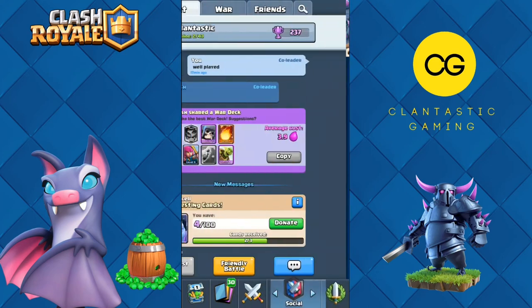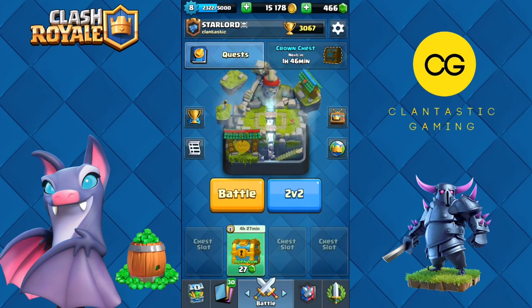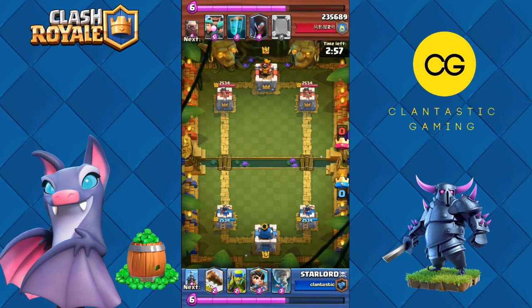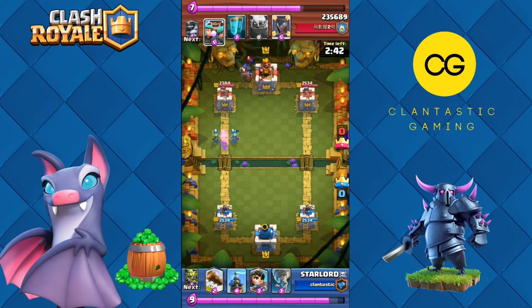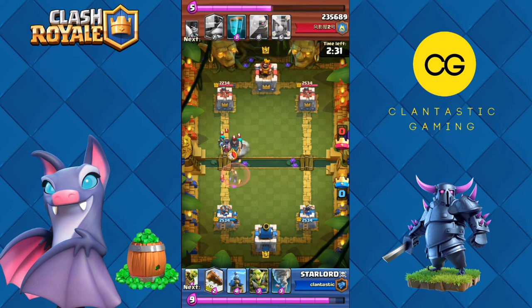Before finishing the video I want to share a replay I played yesterday during my 12-crown collection. He had a pretty unusual deck — Rascals, Golem, Night Witch, obviously Golem pairs well with Night Witch, but Sparky, Executioner, Clone, and Mirror don't pair well with Golem. We started with Spear Goblins at the bridge for chip damage, and as soon as I saw Night Witch coming down the lane I was pretty sure he had Golem or maybe a Giant.